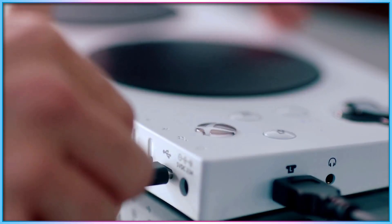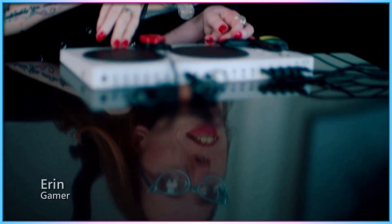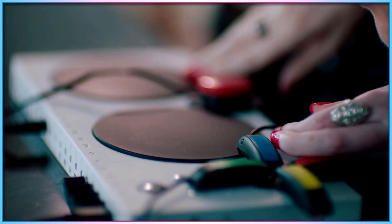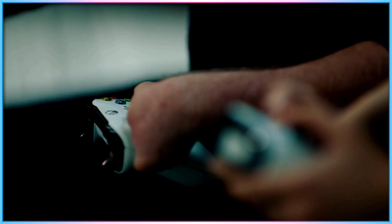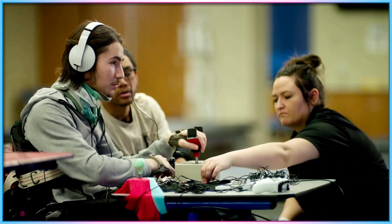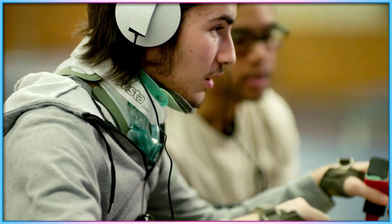The Xbox Adaptive Controller and the Hori Flex are, at their core, hubs designed for the use of external 3.5mm and USB inputs. While both devices do feature face buttons, neither device ships with an included analog stick, and their use as standalone controllers for 3D video games is clearly secondary to their function as input hubs.